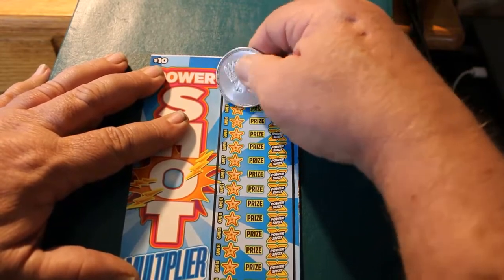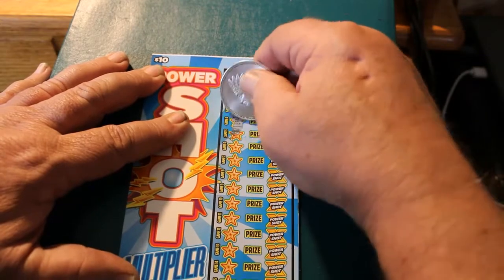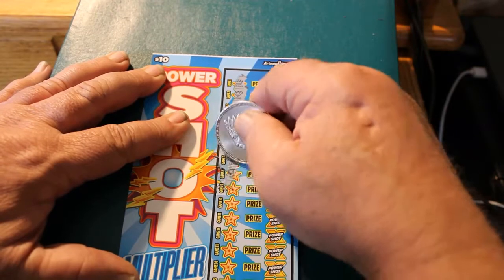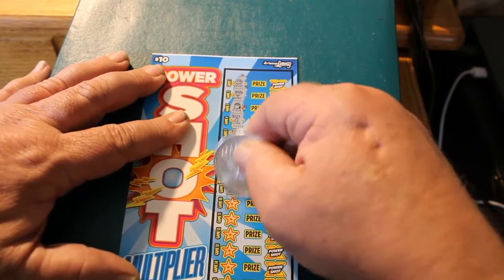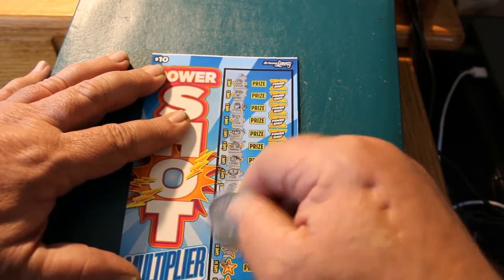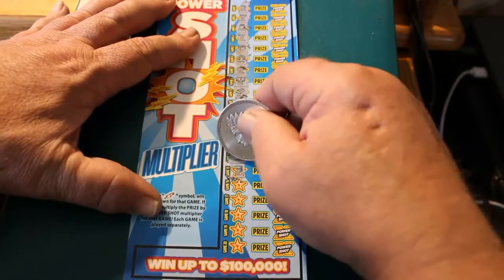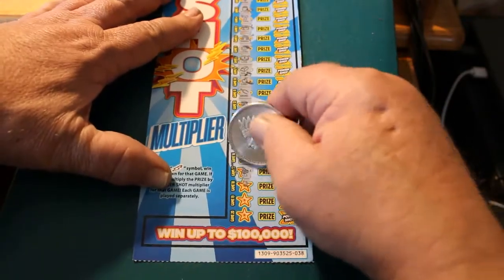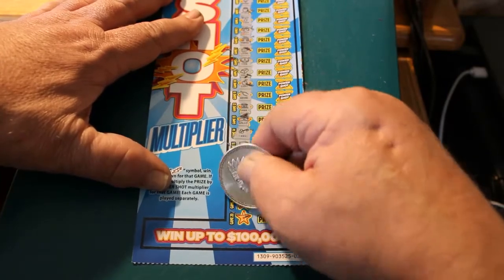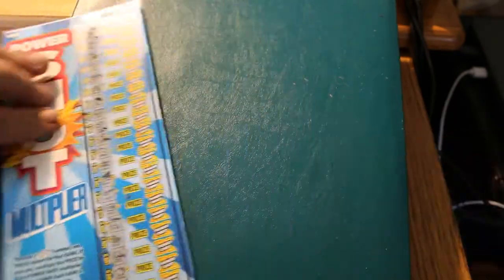A crown, a diamond, a pot of gold, a seven, a chest, a rainbow, ladybug, coin, gold bar, cherry, wishbone, a bank, a wallet, key, vault, star, a pile of bills, a horseshoe, a pig, and a ring. So nothing on the first one.